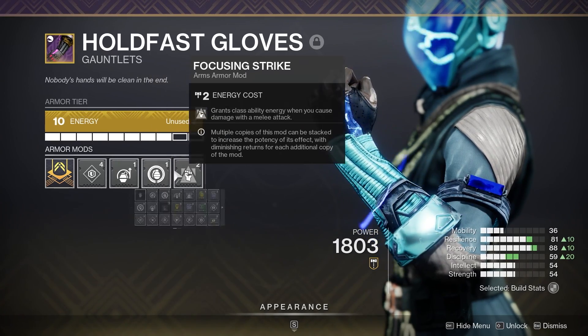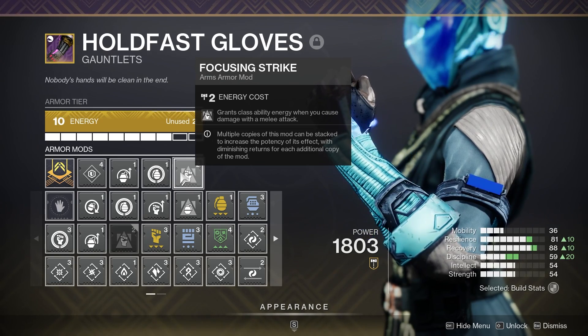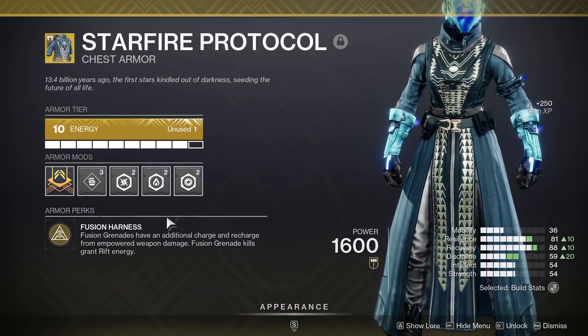Moving on to the arms, we have a Resilience mod, Impact Induction which causes melee attack damage to reduce your grenade cooldown, and Focusing Strike which grants class ability energy when you damage an enemy with a melee.